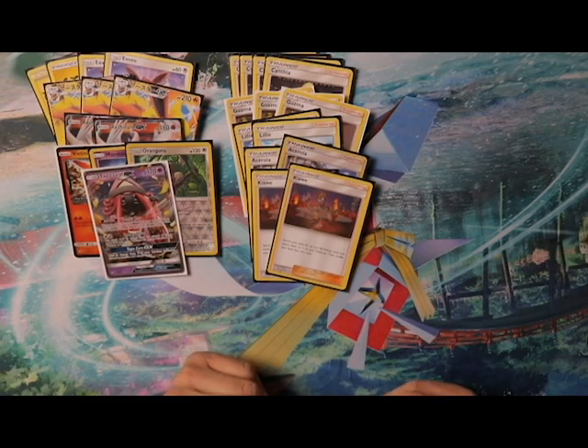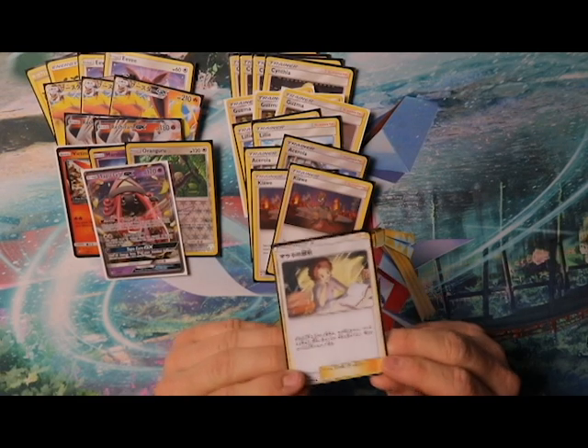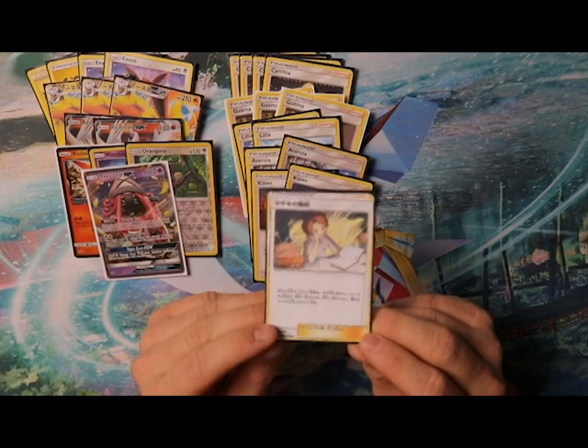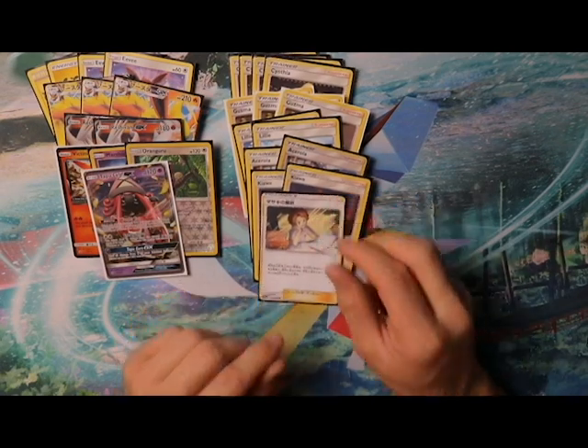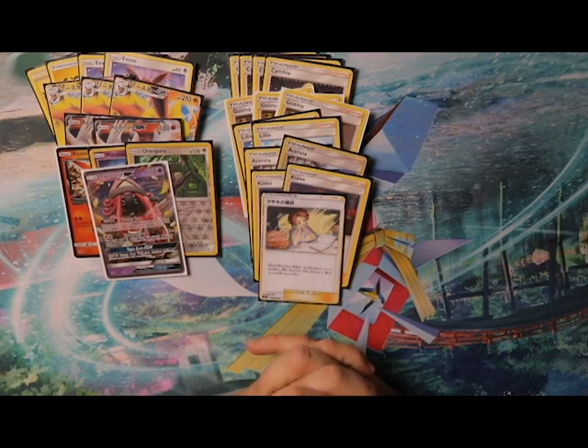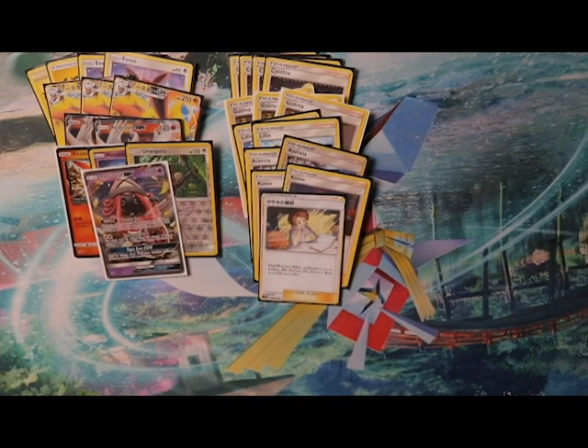Next we have a new card from the Team Up set — Bill's Analysis. It lets you look at the top seven cards of your deck and choose two item cards to put into your hand. It's pretty powerful, especially since we have a bunch of ways to get energies into our hand.